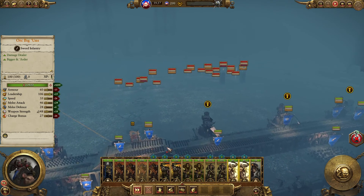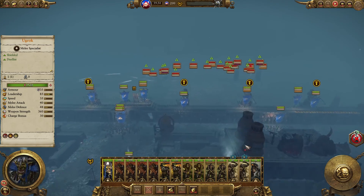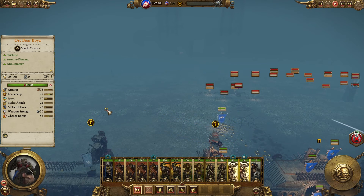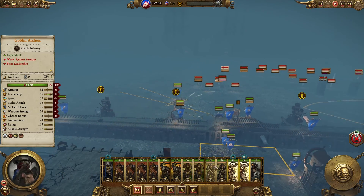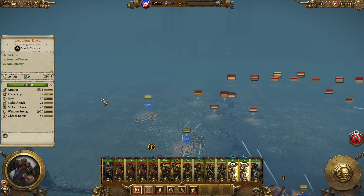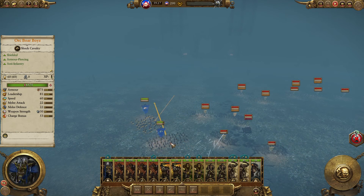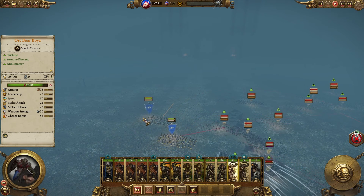I'm going to bring these guys out — we're going to try to take out their ranged troops. Where's my hero? Let's bring him here. Now the most dangerous units, I believe, are the hero and their lord himself. I'm going to try to take out their ranged troops.